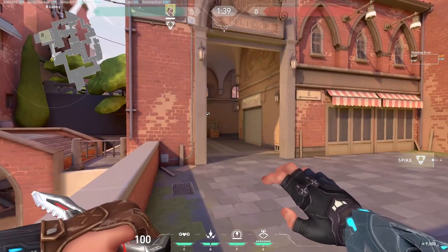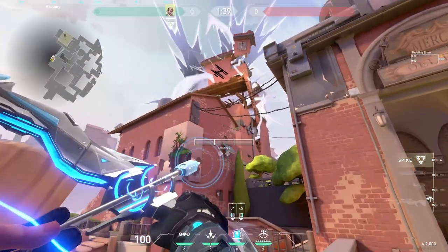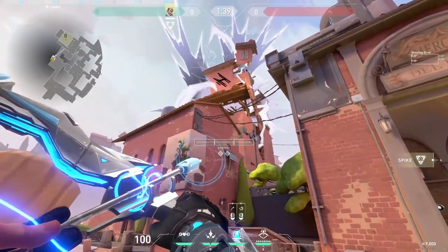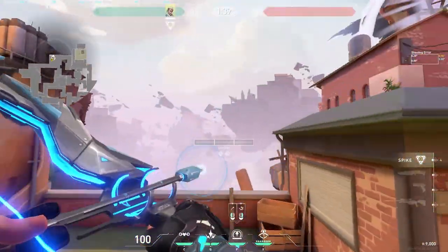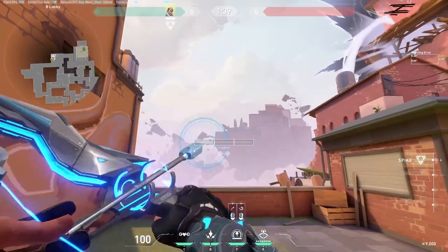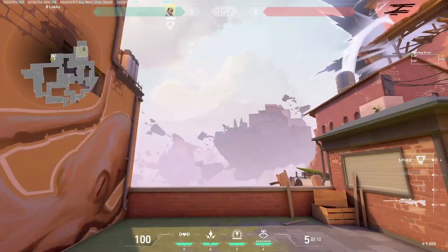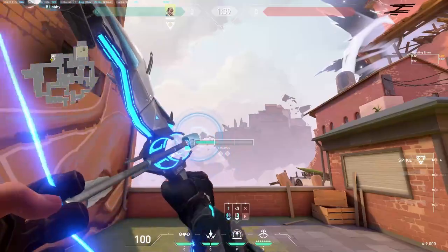I've got a few lineups for B-side attacking. Before we start, I want to make sure everyone knows how I do it. One bar is just a tap. Two bar, three bar, standing ahead, and this is full charge.